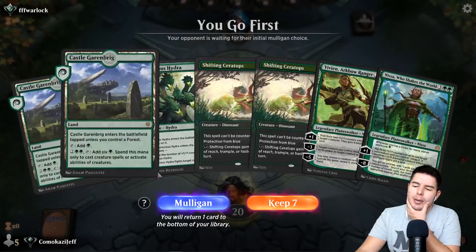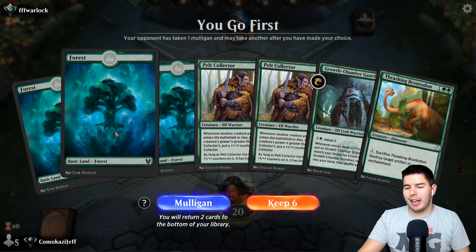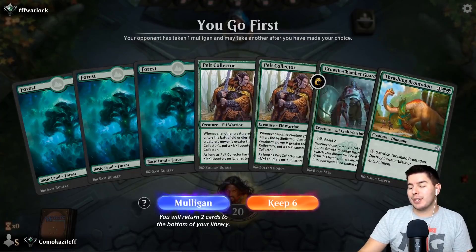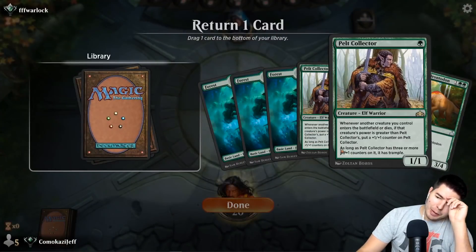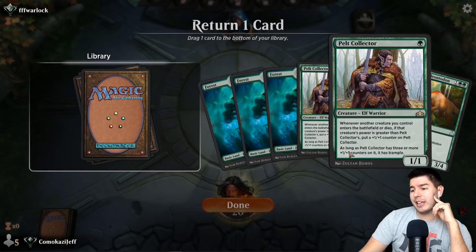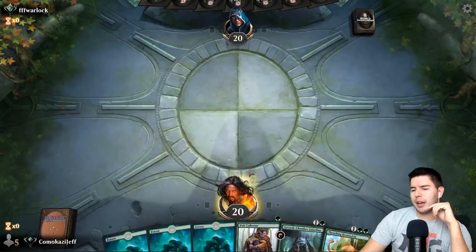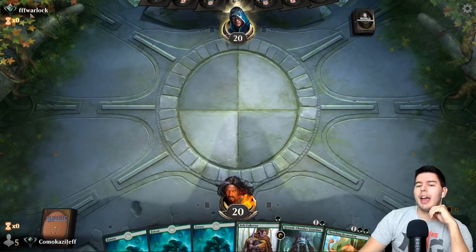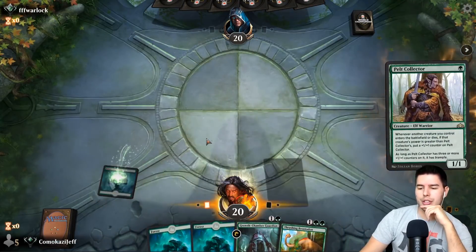Here we are with a terrible opening hand, so we got a mulligan. I'm so excited for these new beautiful lands — the only one I don't have right now is the island. This is a sweet hand — keep this. I think we drop a Pelt Collector because we are a kind of expensive deck. Having double Pelt Collector is sweet but we have a good curve and I want to keep that alive. Pelt Collector go, pass the turn.